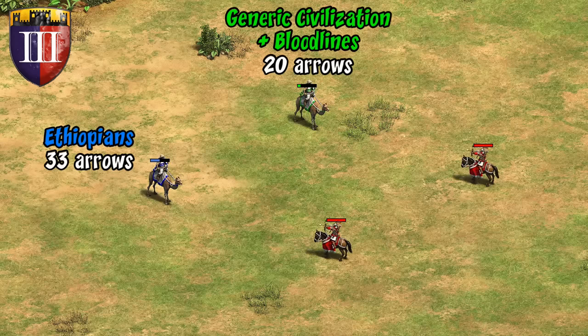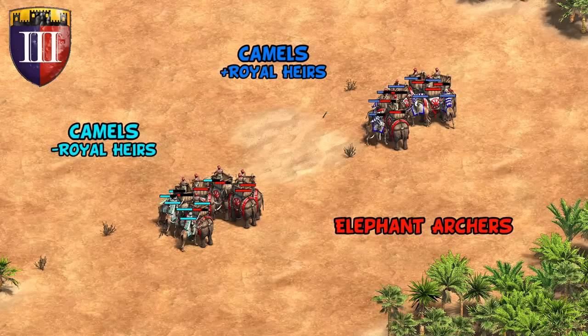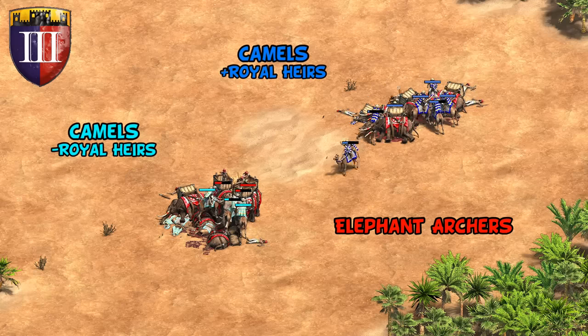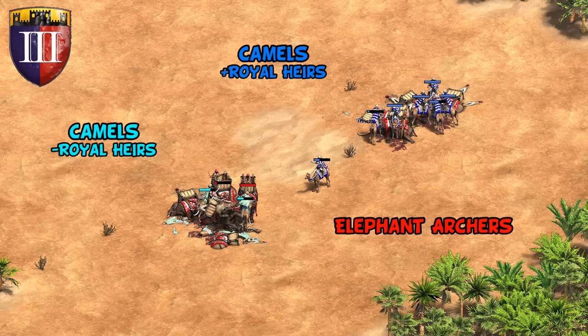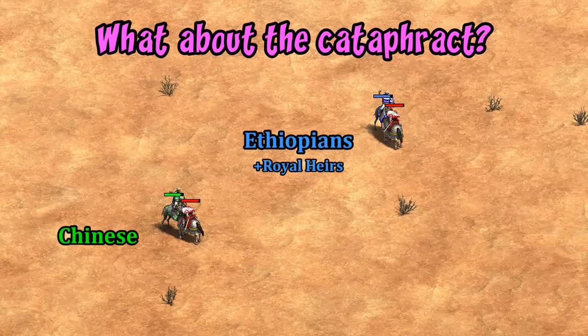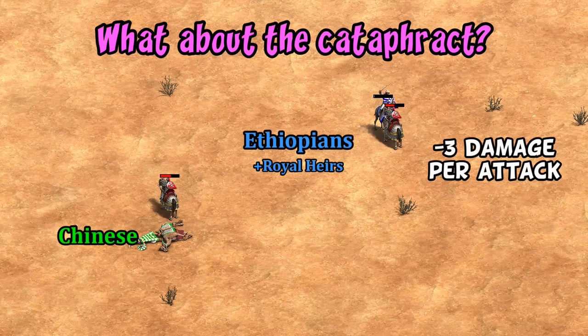Every mounted archer matchup can really snowball given camels already have bonus damage against other mounted units — being able to survive until they're in close enough range means very large swings in the results, especially when hit and run isn't a factor. As for the Cataphract, which always seems to have a quirk when discussing bonus damage, in this case it's straightforward — they just do three less damage with each attack, so there's nothing special going on.